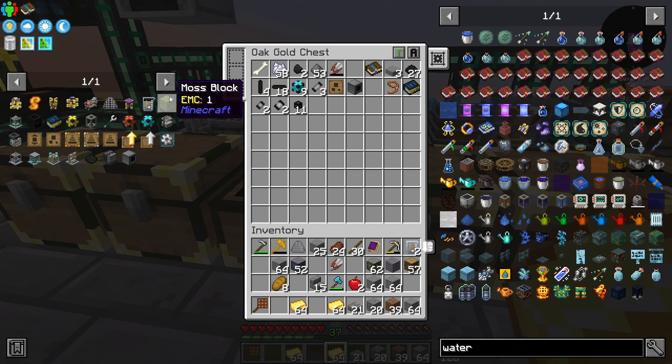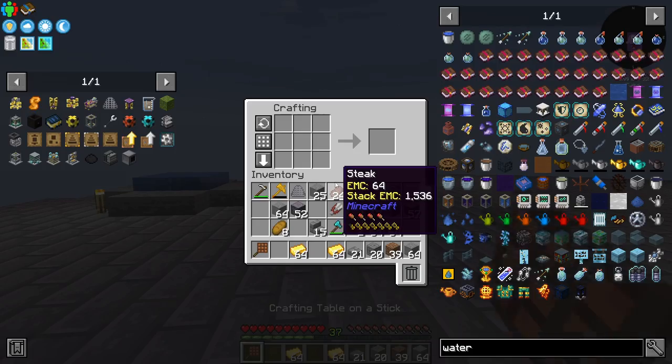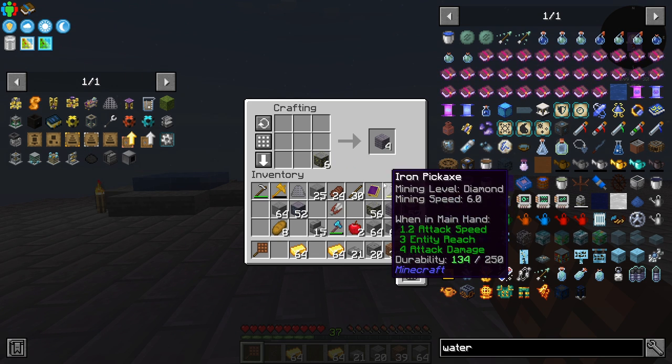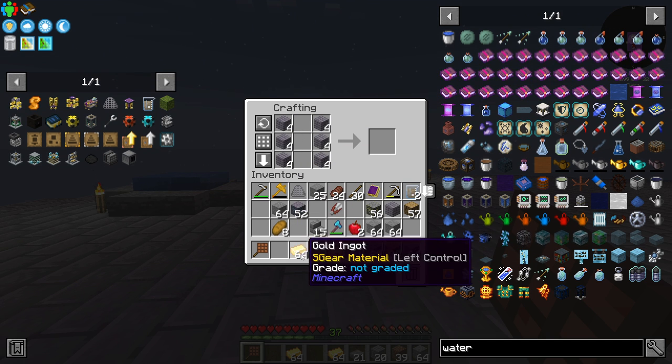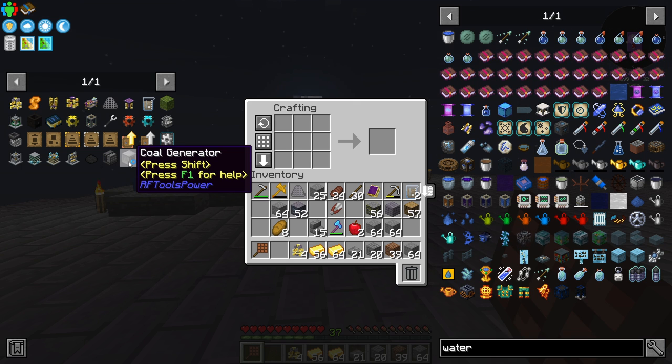Because I want to get into getting the essences here. To do that we need to get some imbuement chambers done, which I showed you guys how we make last time. I want a total of six imbuement chambers, but I think this will make only four, which is fine. Four is more than enough for the starting imbuements that we need to do.